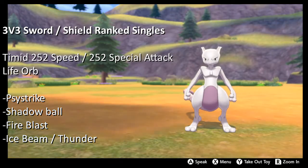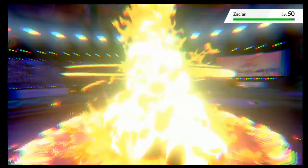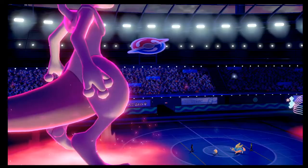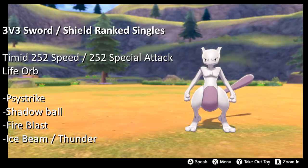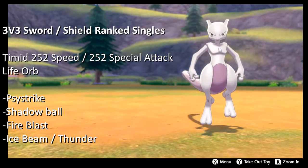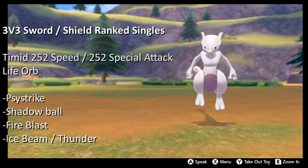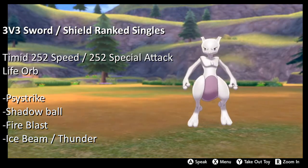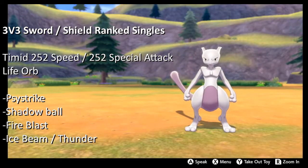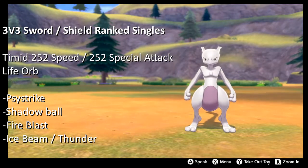With Fire Blast you get a 90% minimum on Zacian Crowned, but if you Dynamax and use Max Flare it's a clean one-hit KO. Shadow Ball one-hit KOs Calyrex Shadow Rider. Fire Blast or Shadow Ball can two-hit KO Calyrex Ice Rider. Max Hailstorm can be used to one-hit KO Groudon.